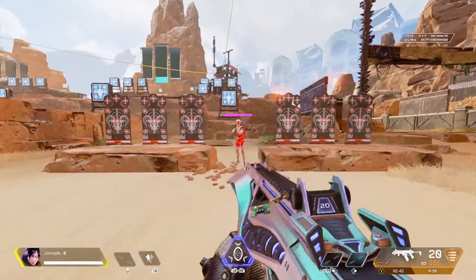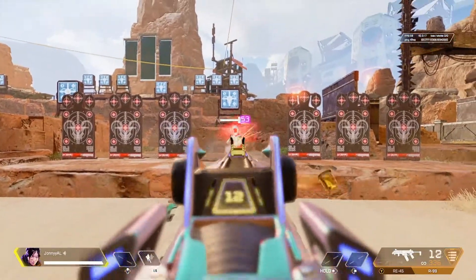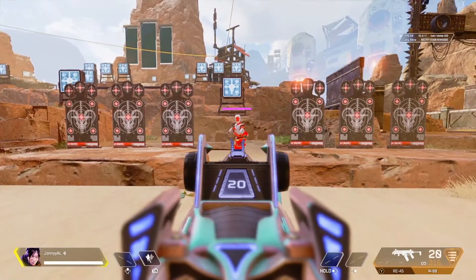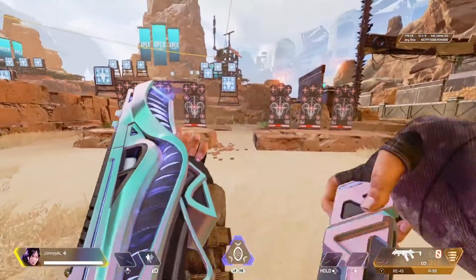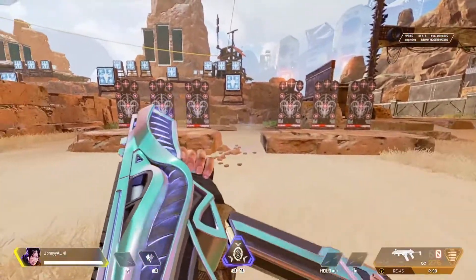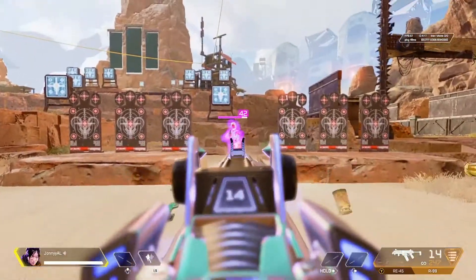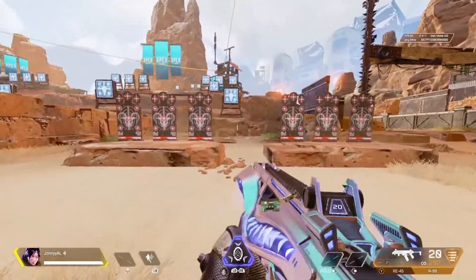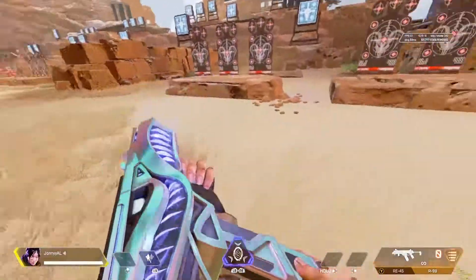Let's move on to the R-99. The recoil is probably one of the most volatile recoils in Apex Legends for a light ammo weapon — it literally fires all the way up to the top. It does sway a little bit to the left at the end, so you just want to aim down and push to the right very slightly. It's completely fine to miss shots, especially in the firing range, because this is a learning process — it takes about 20 to 30 minutes every single day before you get into pubs or ranked to get comfortable with it again.